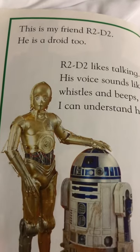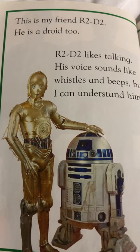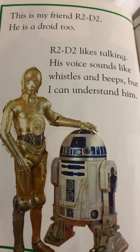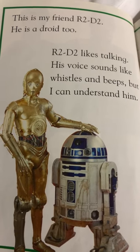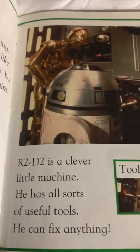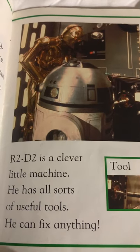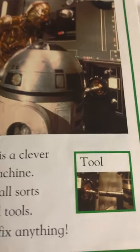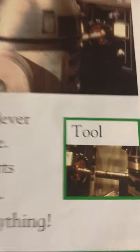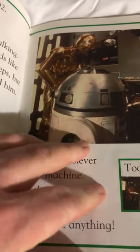This is my friend R2D2. He is a droid too. R2D2 likes talking. His voice sounds like whistles and beeps, but I can understand him. R2D2 is a clever little machine. He has all sorts of useful tools and he can fix anything. Does your mom or dad have tools? What do they like to fix? Do you ever help them fix anything?